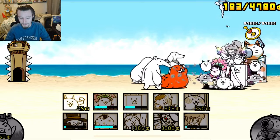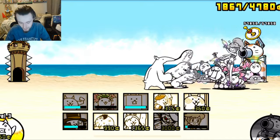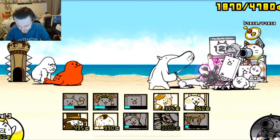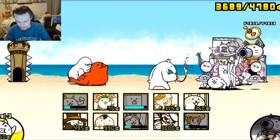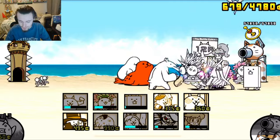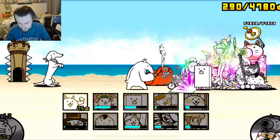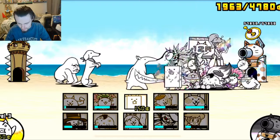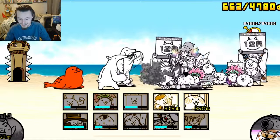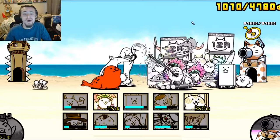I hate the anteaters — they're extremely annoying and I keep forgetting to add counters into my setup, so I have nothing to kill them. Hopefully we can kill it with the legend rare, but it's not even getting knocked back. I'll send out the demon cat right there because he does quite a bit of damage and he can knock it back. We knocked it back once, and we'll kill the other stuff. We knocked the anteater back again which is pretty nice.